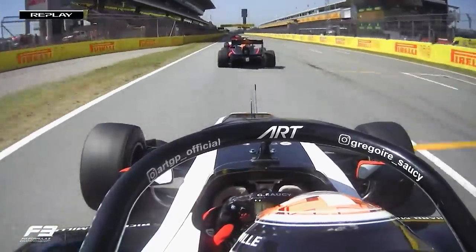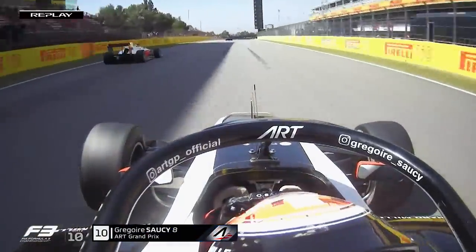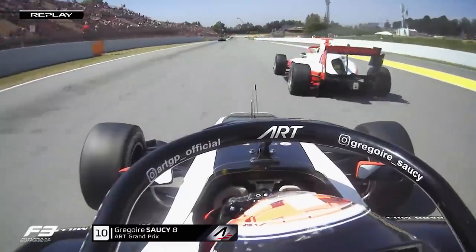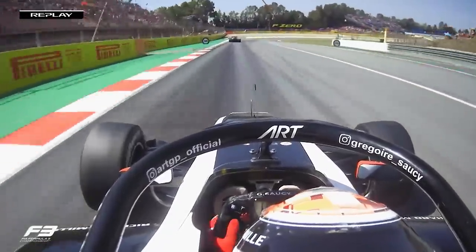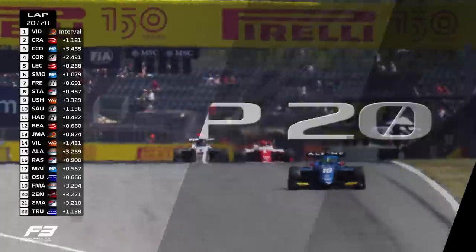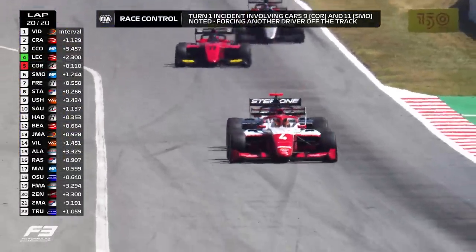Gregoire Sauci a bit further back — this is the battle for tenth alongside Hajar. Sauci gets through, then fancies a go at Behrmann as well, threading the needle between the two drivers. Impressive driving there. Leclerc then fancies a go on Correa and gets the move done with DRS — Correa can't do anything about that one.